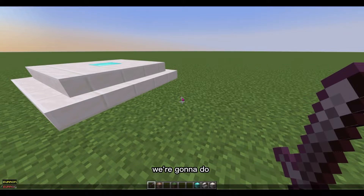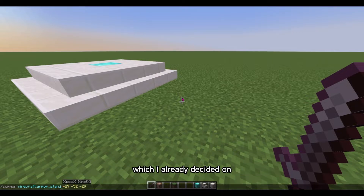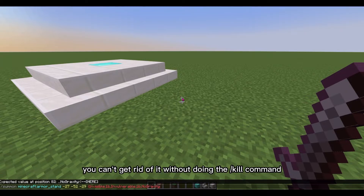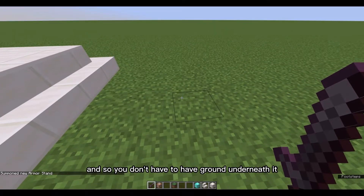For our first command, we're going to do slash summon armor_stand, then put your coordinates of where you want the armor stand to be. Set Invisible to 1b — make sure you get all the little brackets and stuff correct or it won't work. Then Invulnerable 1b and NoGravity 1b. This means it'll be invisible, you can't get rid of it without the slash kill command, and it will stay in the air so you don't need ground underneath it.